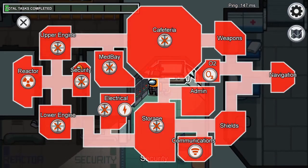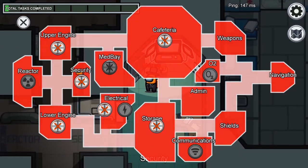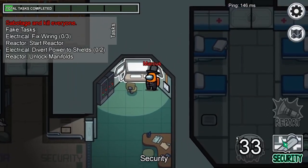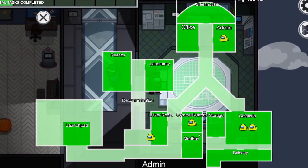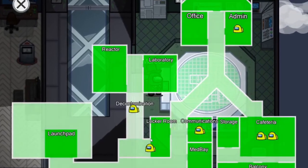The fact that you can see where everyone is on the map at once helps you narrow down suspects. If you know there are two people on the left of the map, one in the reactor and the other just vented to security, you can ask broadly who was on the left side of the map — the two people will say where they were, and you'll know the odd one out is the impostor. You can even use the admin table as the impostor to find lone stragglers to kill.